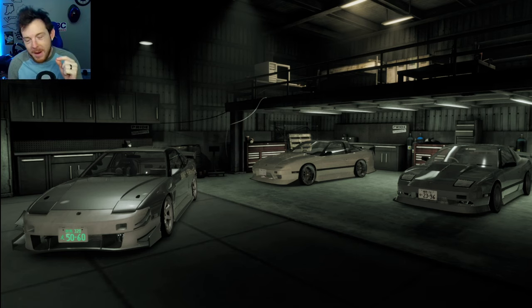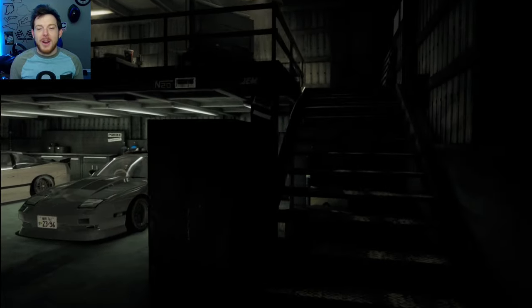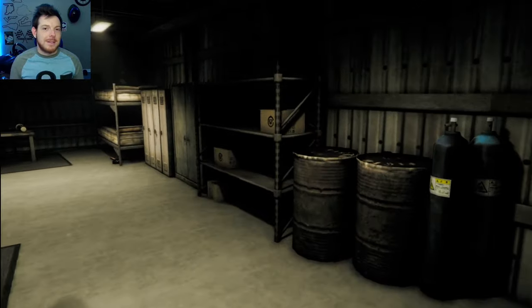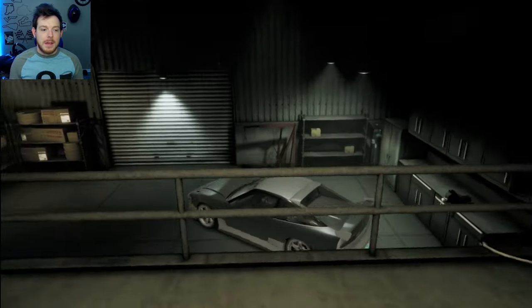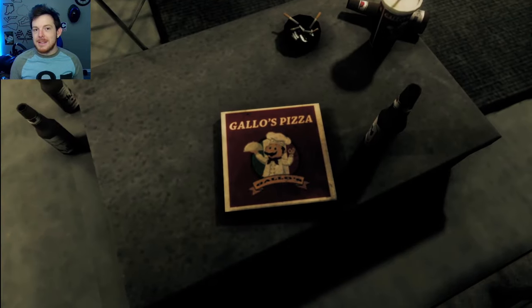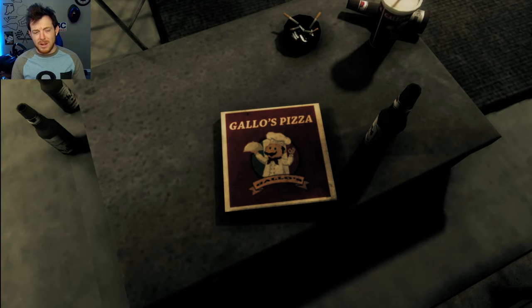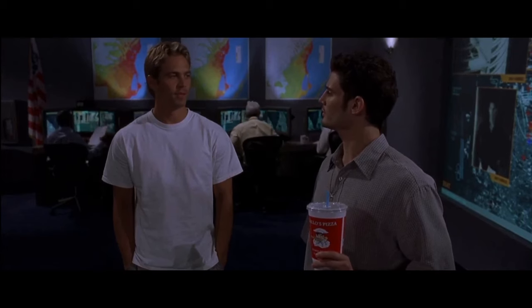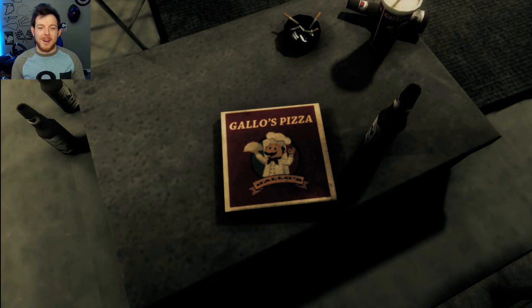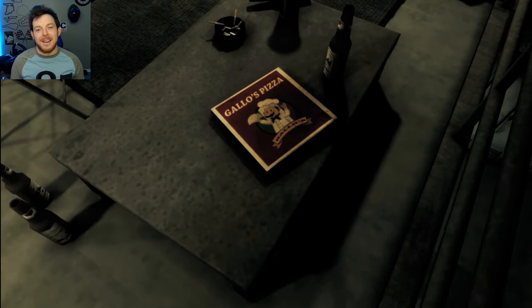I'm going to start out with my very favorite one. We discovered this on stream the other night. So you start out in the garage, upstairs, and the best Easter egg I have found thus far in this game is right here — this pizza box. That is Gallo's Pizza. For those of you that maybe don't know the reference: 'Could you tell me real quick what would be a better motor for my Skyline, a Gallo 12 or a Gallo 24?' 'Gallo 12.' 'I didn't know pizza places made motors.' Shout out to Paul Walker. May he rest in peace. Awesome shout out to Fast and the Furious, or Too Fast Too Furious. It's just a sick reference and I love that.